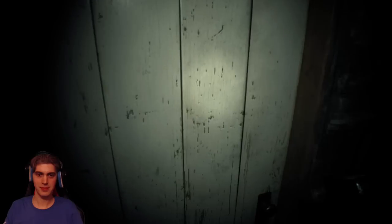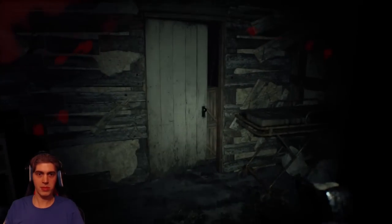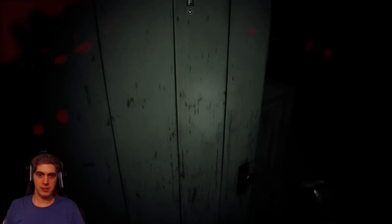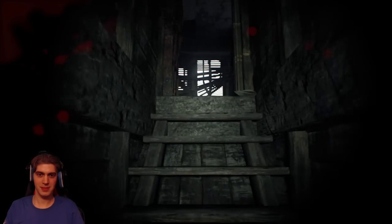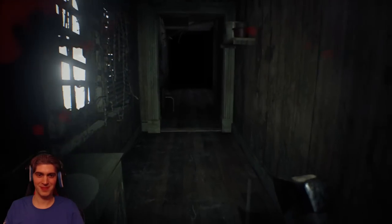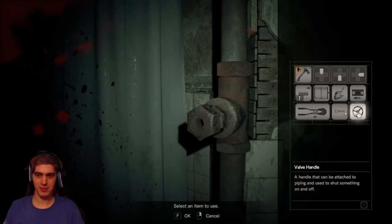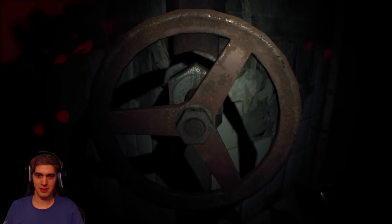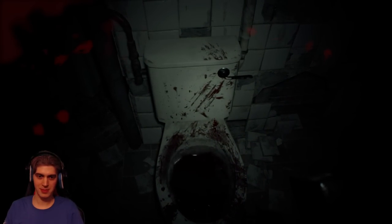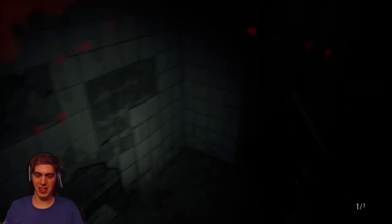That's what we need for the bathroom. We've got the valve handle — head to the bathroom and attach it to the pipe. Now flush the toilet. We've got ourselves a handgun — excellent.